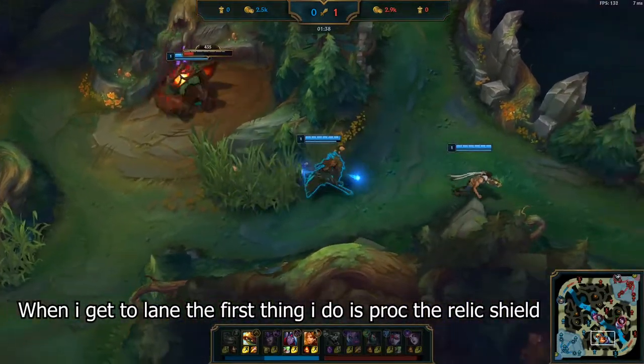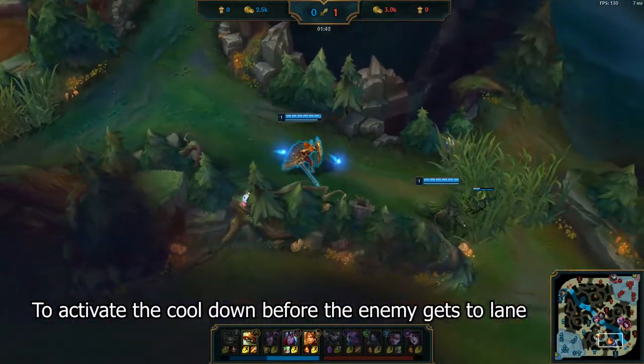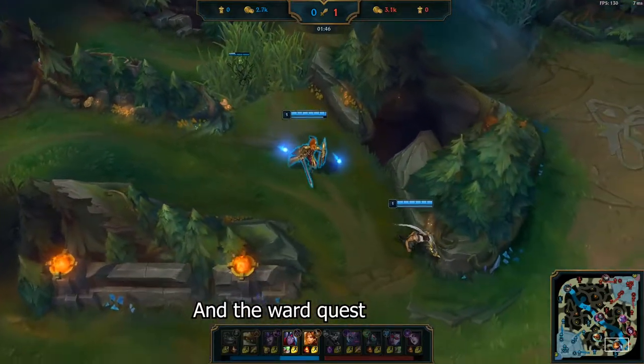When I get to lane, the first thing I do is proc the relic shield to activate the cooldown before the enemy gets to lane. It helps in pushing the wave for the level 2 advantage and the ward quest.